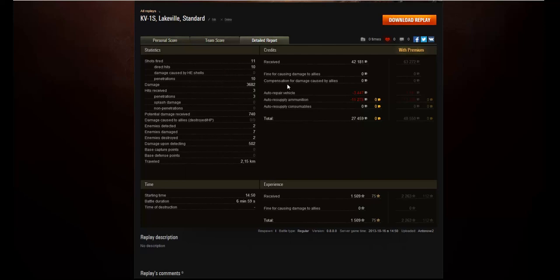Looking at the detailed report: 11 shots were fired, 10 hit, and 10 penetrated. This gun has 0.46 accuracy, so the result is kind of surprising, but nearly all shots were fired at point-blank range. The one shot that didn't hit was probably the bounce off the Panther M10. The amazing thing about this gun: in 10 shots he dealt 3,682 damage at tier 6 - if those had been average rolls that would have been 3,900. He received three hits, all three penetrated, but survived. He detected two enemies, damaged seven, and destroyed two.